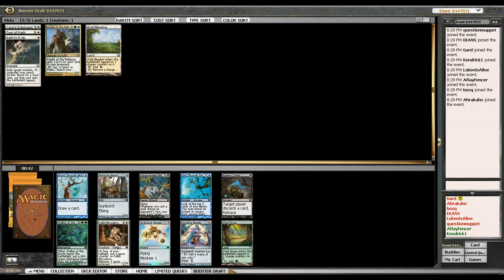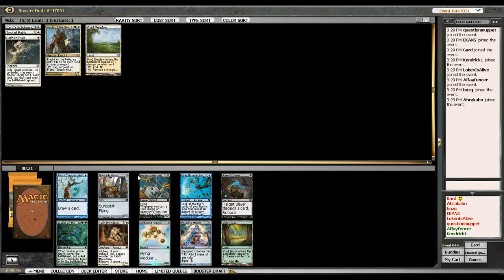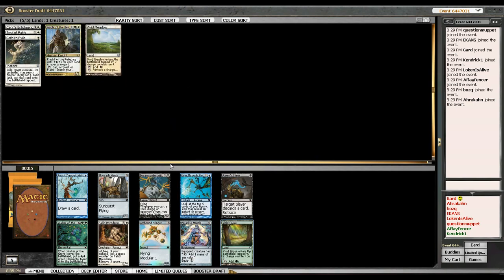I could take Walker of the Groves, Pallid Mycoderm, or Vivid Grove. I don't really have the fixing for a Sky Reach Manta, and I don't have the right cards for it either. But if I want to go tokens with Sins Enlistment and Mycoderm, it's probably better to do that and pick up an Overrun effect. So I'm going to take the Vivid Grove — same reason as the Vivid Meadow, it's an extremely good fixer. I'm sure Mycoderm will show up again.